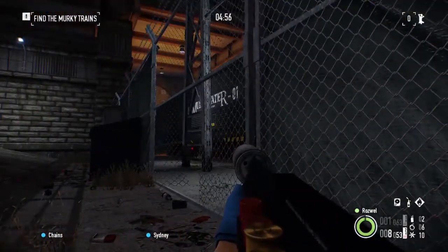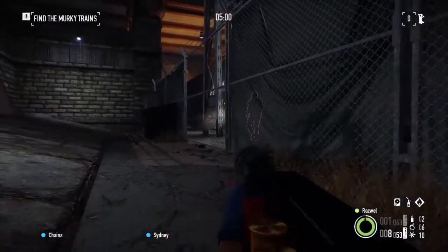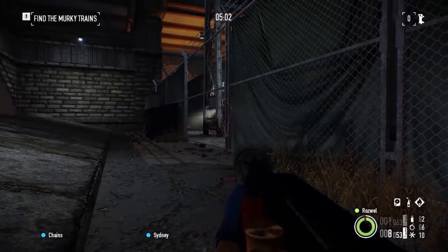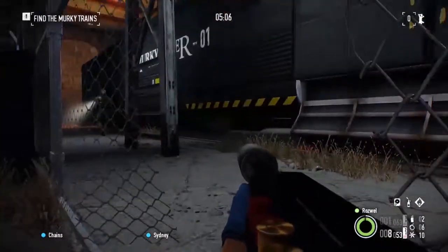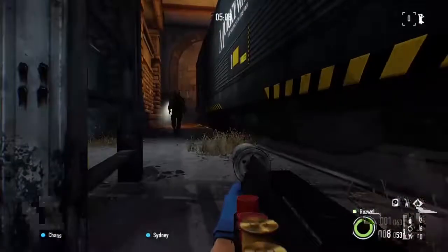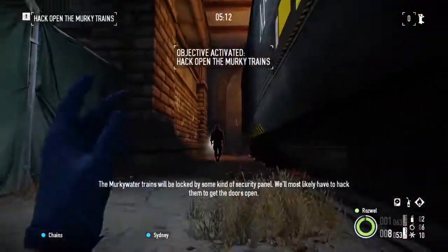Whenever they beep they'll flash white, and at that point they work just like a normal camera. You can still run through them, but if you kill anybody in their line of sight, or have a bag lying out or something, you're pretty much hosed at that point. One nice thing about this train heist — you can hide under here from the drones, from the guards.